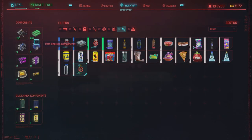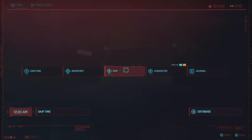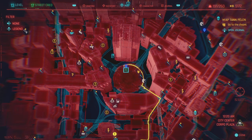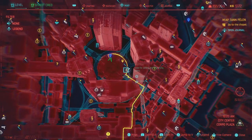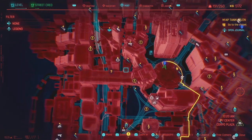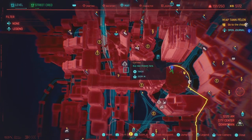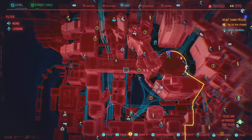If you notice up here, this is what's changing — and these green bars are what we're going to go and sell. Back out now and go to any shop on the map; it does not matter which one. Any vendor or shop will work — let's go to the closest one, which seems to be the clothing one. Some vendors will have more money than others.